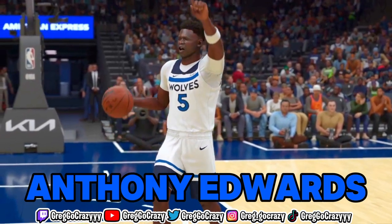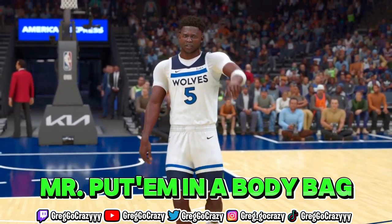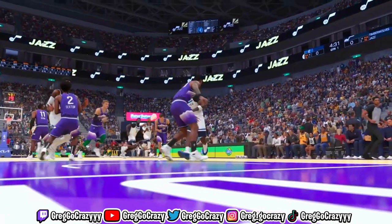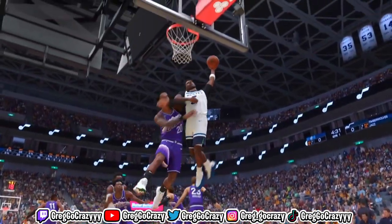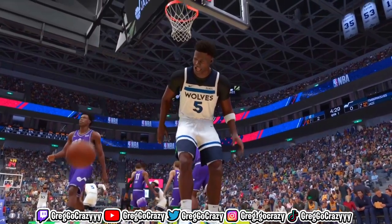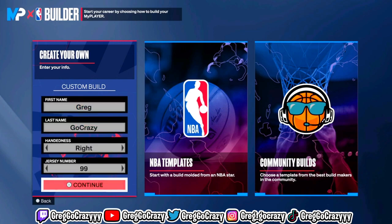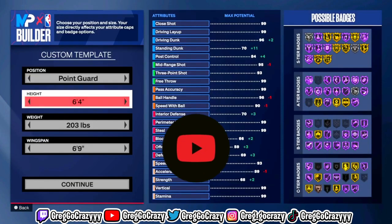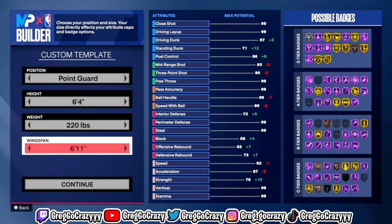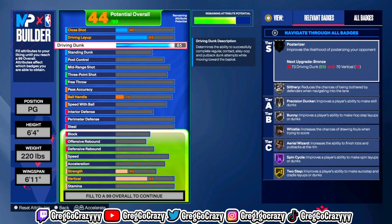Anthony Edwards, aka Baby Jordan, aka Mr. Put 'em in a body bag, for Utah — Edwards gets it back and threw it down from the rafters. This slashing playmaker build is overpowered on NBA 2K24. This Anthony Edwards slashing playmaking build is tough. I know y'all seen what he did to John Collins — he killed that boy last week, it was crazy.